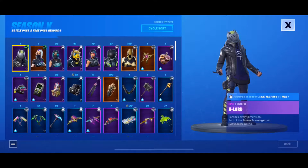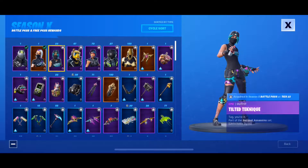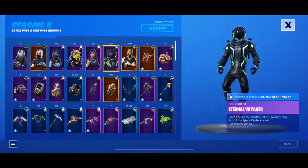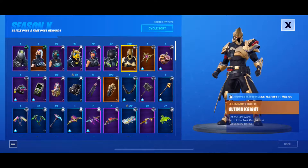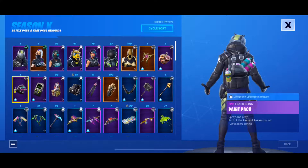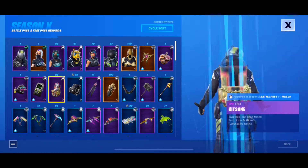Battle Pass is looking pretty cool. They have this nifty button to let you see all the skins and stuff in their respective quadrants. We have the Tilted Technique, which looks pretty cool. The Yonder, as I like to call it. Sparkle Supreme looks pretty lit. Voyager — I can't read. Ultimate Knight looks awesome. Atmosphere, Trophy Sack, Paint Pack, Game Plan. I love that back bling by the way.